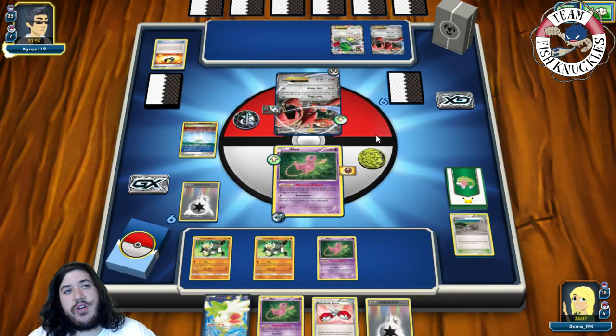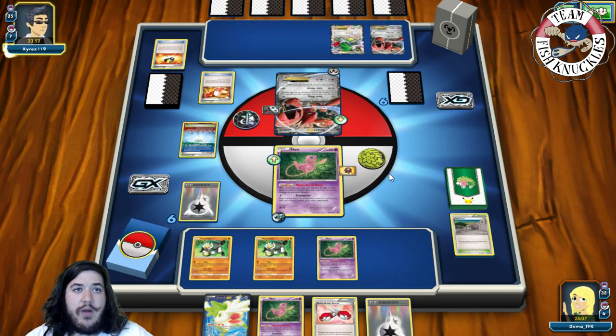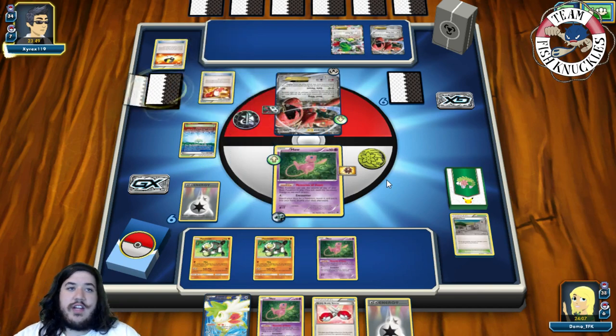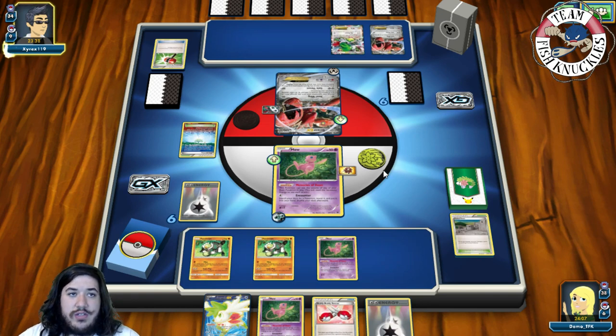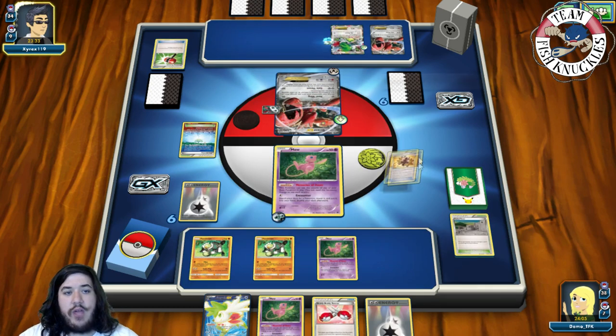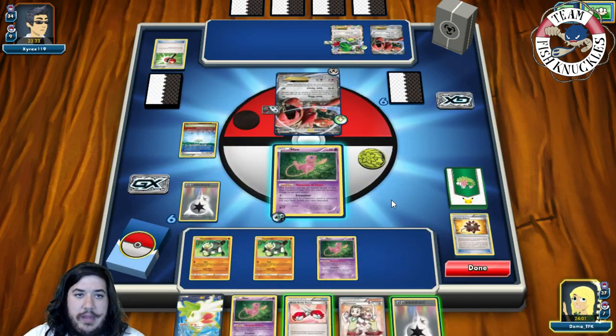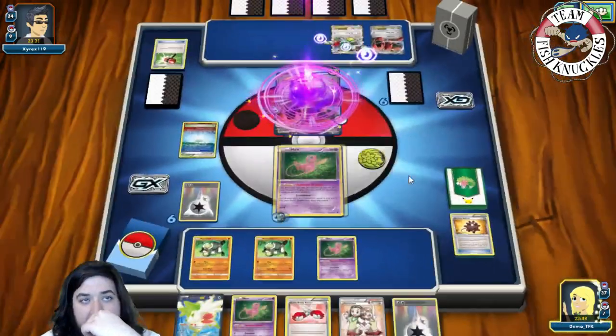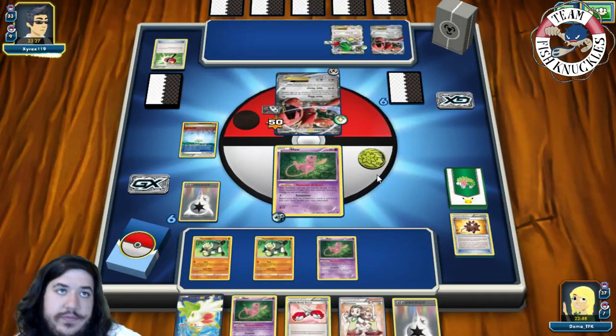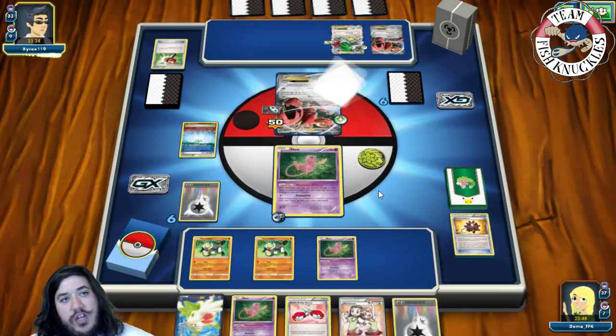Opponent's Shaman comes down, which is good for us since we can take an easy knockout on it later. Right now under Parallel City we can't play more Pokémon, so we Shaman to draw up to six cards. Opponent plays Trainers' Mail and finds a Crush Hammer — I called it. Later on the Crush Hammers and E-Hammers won't matter much as Mega Scizor will just start hitting us. Opponent flips tails and will just pass.